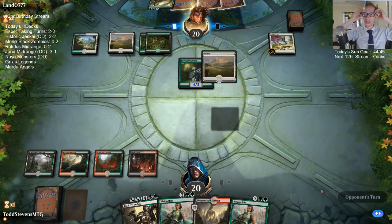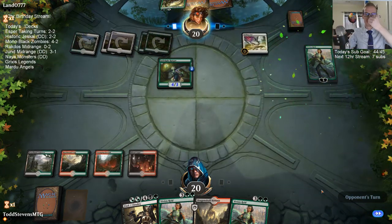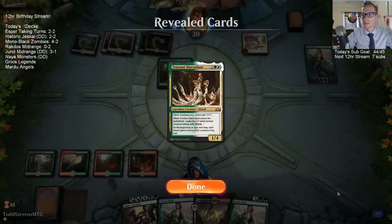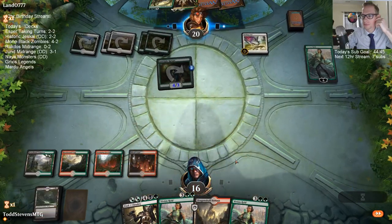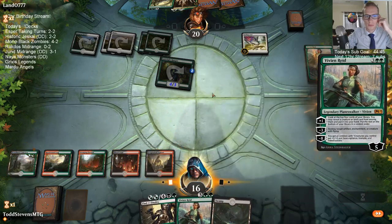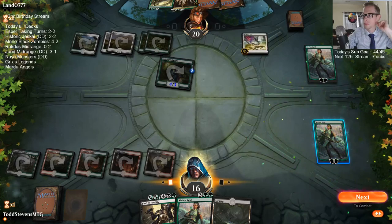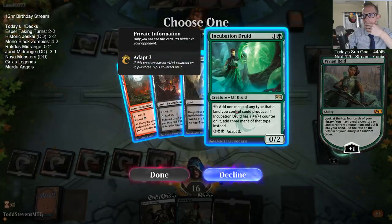Carnage Tyrant, huh? I think you got us here, opponent — I think you got us. I don't have anything for it. How am I going to deal with this Carnage Tyrant? I've lost so much balance. I don't know.